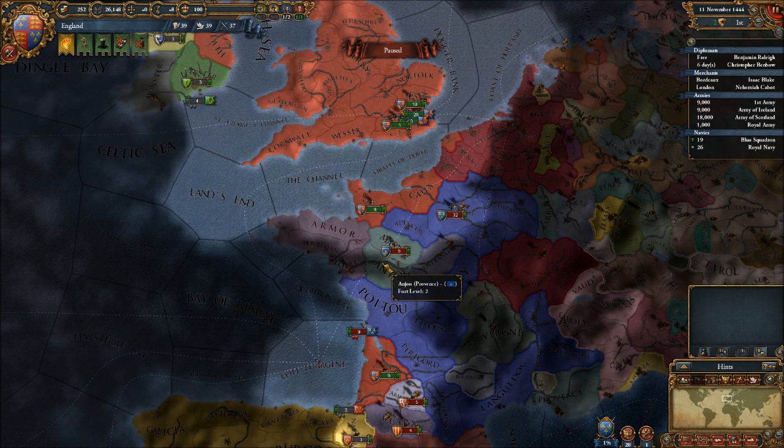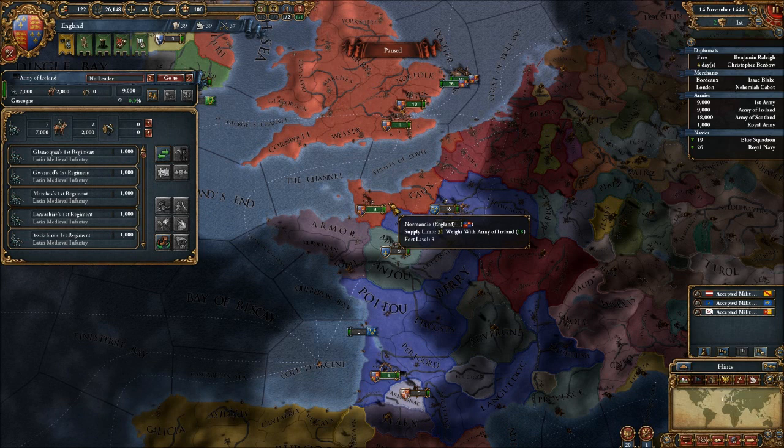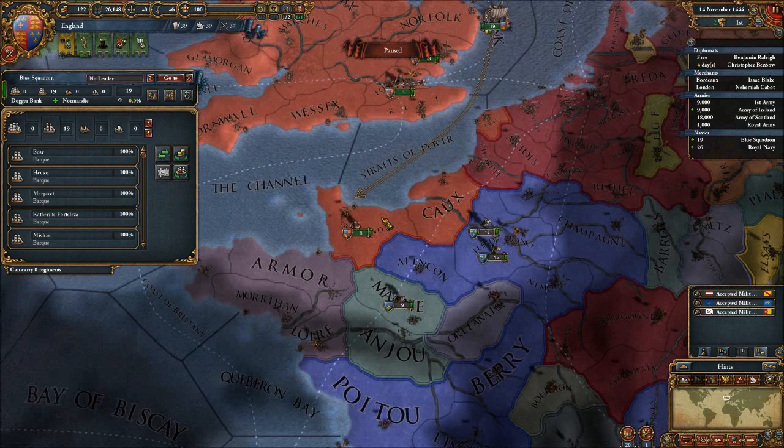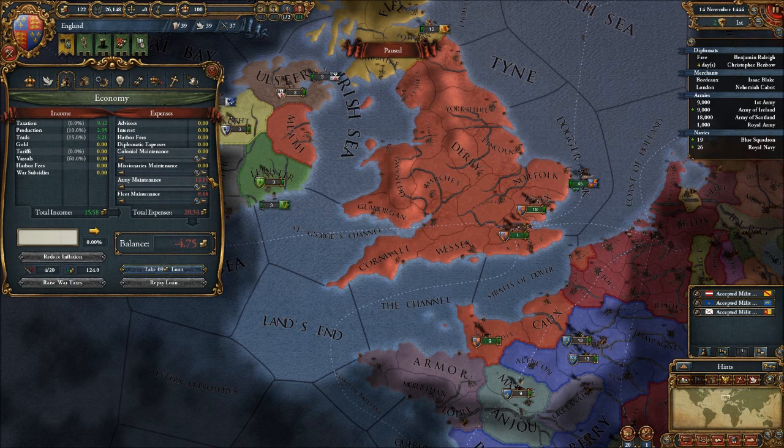We'll wait for the peace to actually go through. We can speed this up to three. They've accepted our wonderful peace offer — thank you. We're not at war anymore. We can actually send them there and send the Royal Navy in to collect the First Army and the Army of Ireland, who will be based in Ireland. We've got plans for that. But for now we can go ahead — whoa, not missionaries. Save some money.